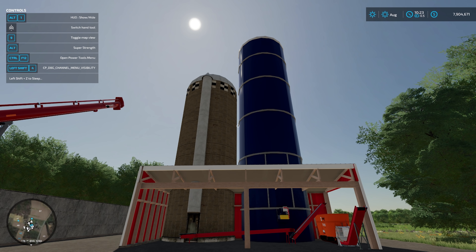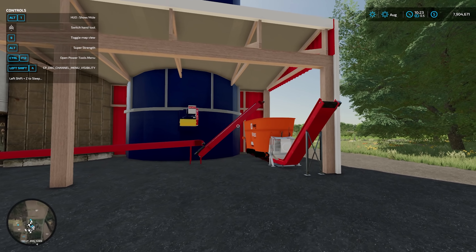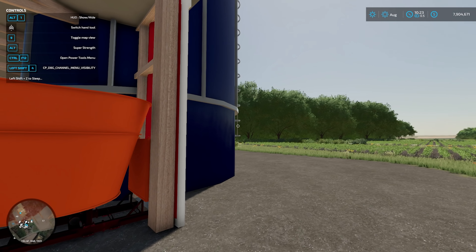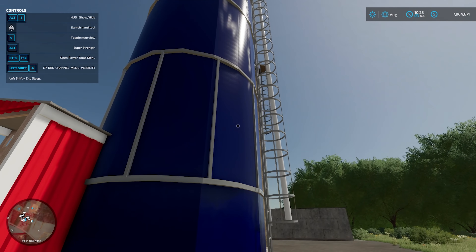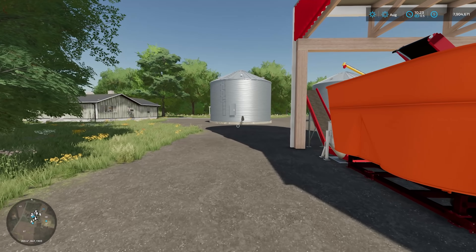Obviously got a little auger here. This here is JMF's TMR mixing facility. I'll put all the links to these in the description below, but you can mix your own TMR in here, so we can use these silos to store our grass which will ferment it to silage and so forth, so that should be good — we're going to give that a test out as well.